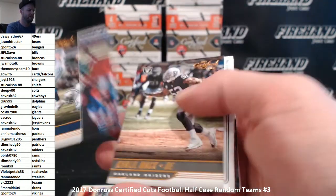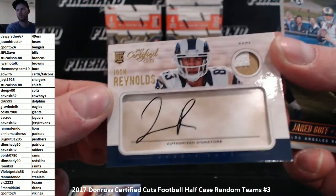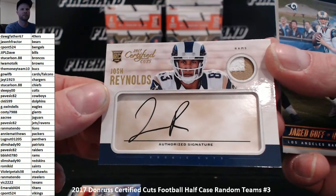Canton Bound Randy Moss for the Vikings. Josh Reynolds, the 299 Rams patch auto. Two hits for the Rams - B. Bish.